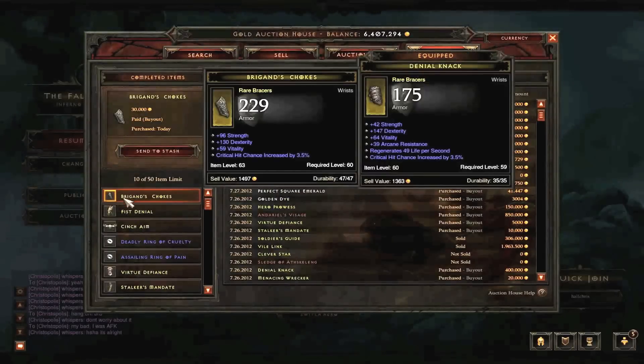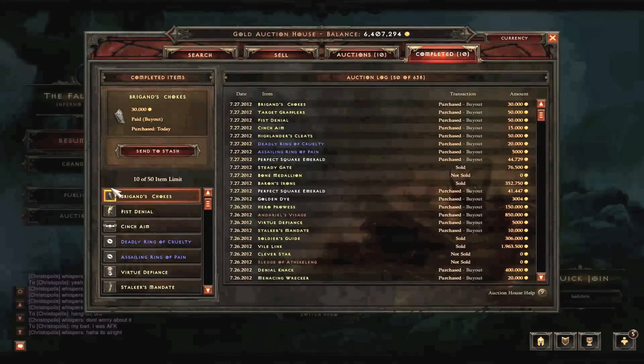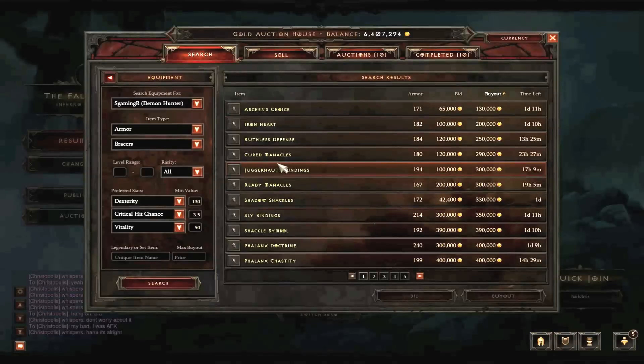That's what budget is all about. It's all about searching the auction house and being able to find these deals - these snipes is what I like to call them - and buy them out. These are literally on par with my bracers. I remember buying these bracers, the ones I currently have equipped, Denial Knack, for 140k. So this was a great deal and this is what I implore you guys to look for. You don't always have to buy out as well - make bids and you'll be able to find deals like this, just as I did.